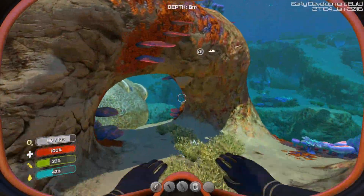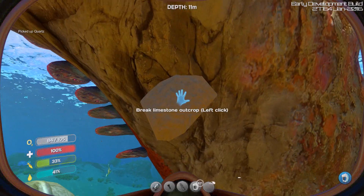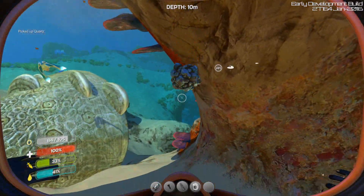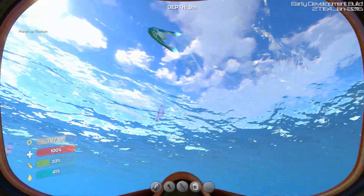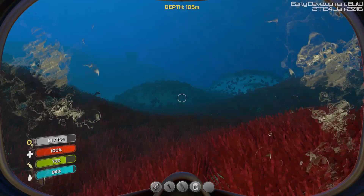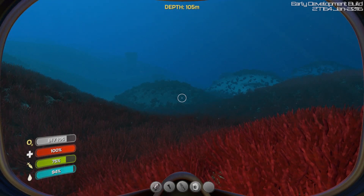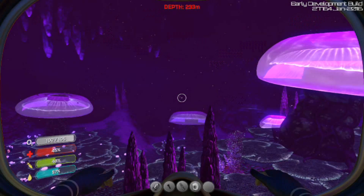Subnautica is an open world, underwater survival game. In this game, you crash land on an alien world which from above looks almost completely desolate. However, just below the ocean surface is a world teeming with life. You'll swim among thousands of fish within several distinct biomes, looking for the resources you'll need to survive.